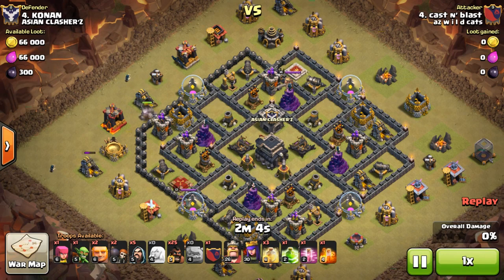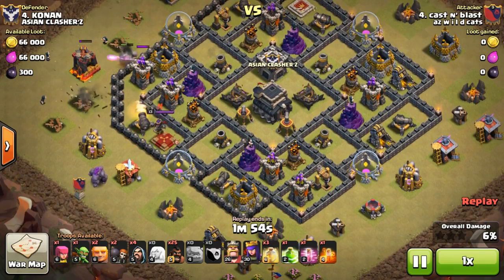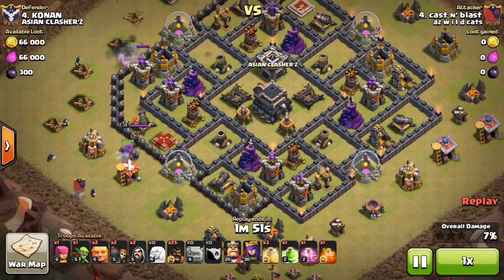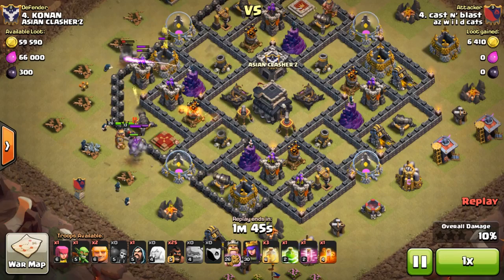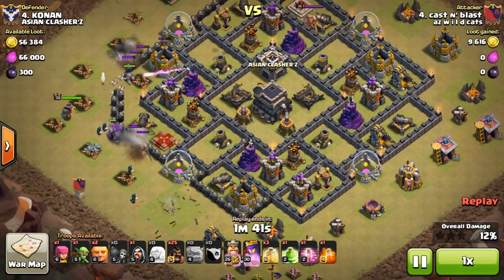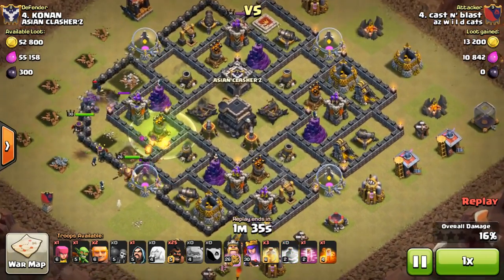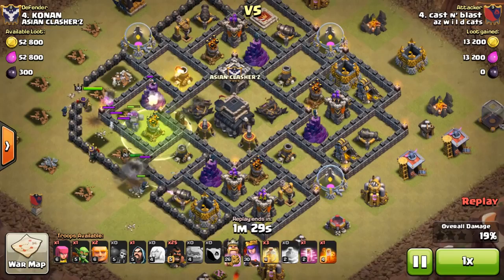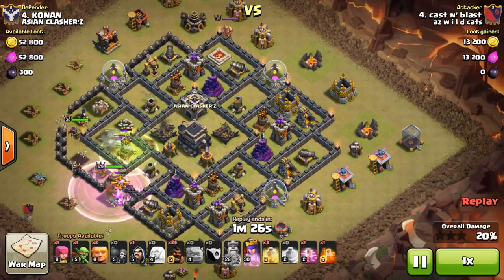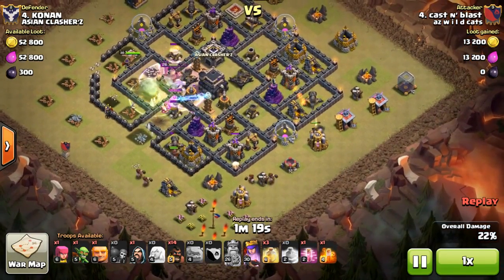Then bring in a couple troops to clear some buildings, and your golem clears that left side. As those start going down, come in with your other golem and make sure you've got your troops quick behind. A couple wizards clear out those buildings, king comes in to save that golem. I wall break at the same time and throw my queen way over there. I knew the king had a high possibility of taking a lap outside, but I throw in a jump to get my golems interior — I still had a full healthy golem and one hero, though my king decides not to use the jump and just punches walls.